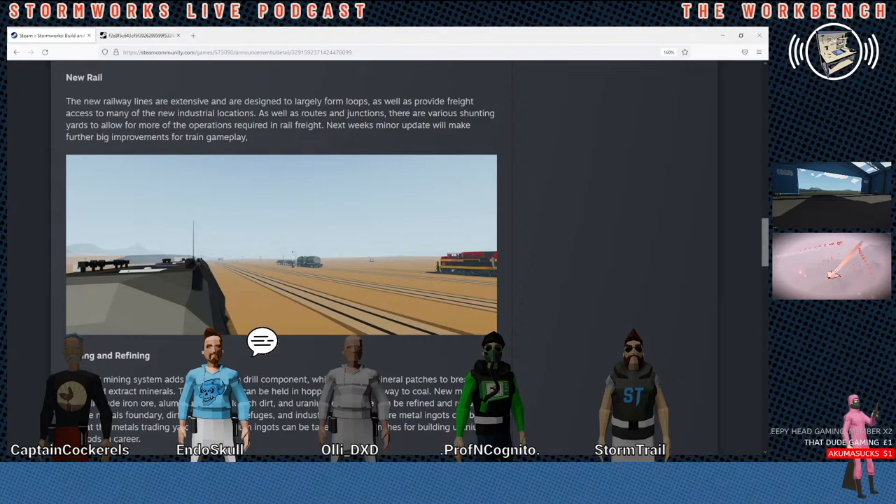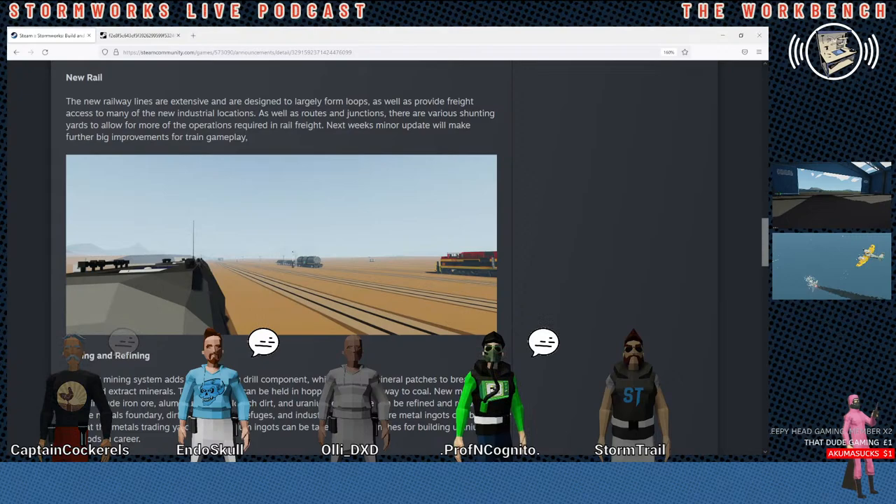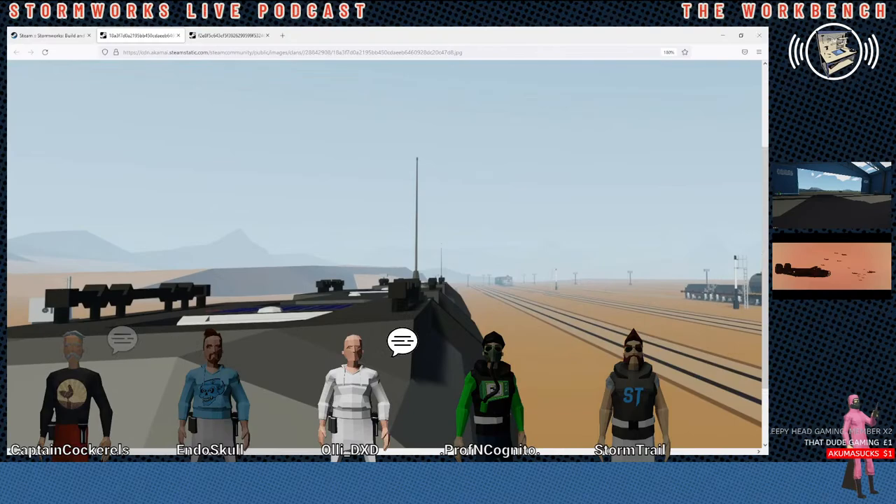Next week's minor update will make further big improvements for train gameplay. What would it be — just train parts? Steam train parts would be cool. Actual train parts — couplers. Proper couplers. Yeah, that would be good. A manual brake like a reskin throttle. Triple wheels maybe? People have been asking about axles.